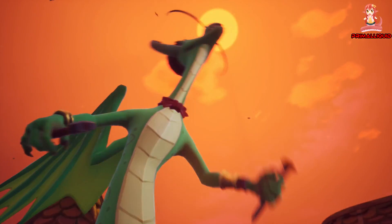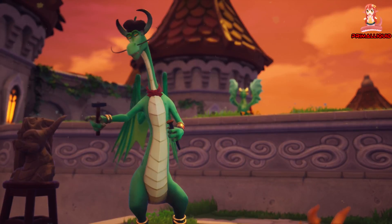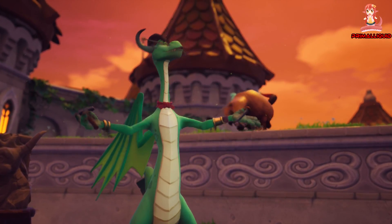Welcome to Town Square, Spyro. Begin exploring by gliding to that area with the bulls. Use the right stick to get a good look.